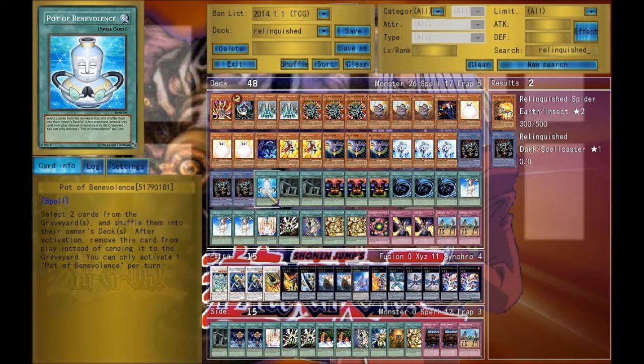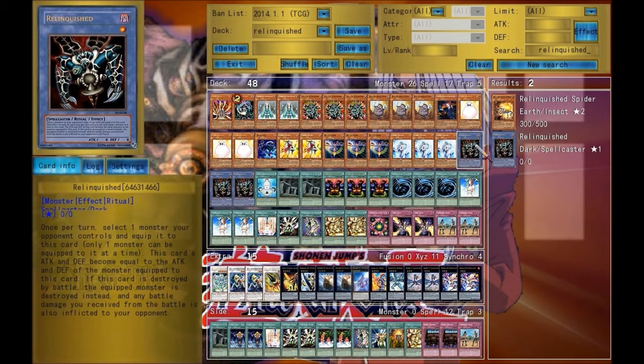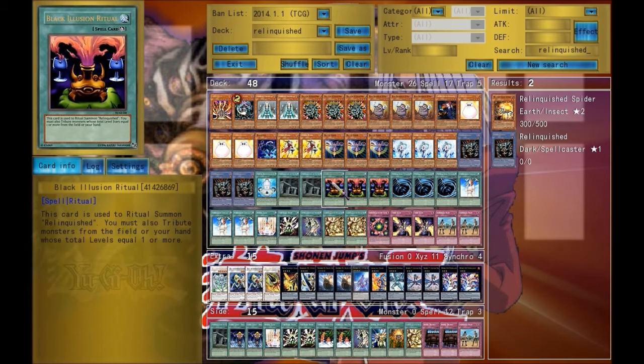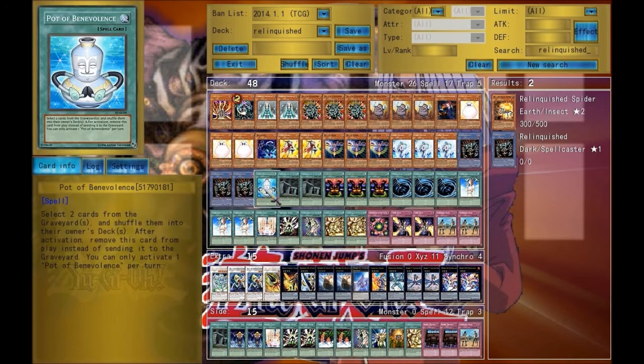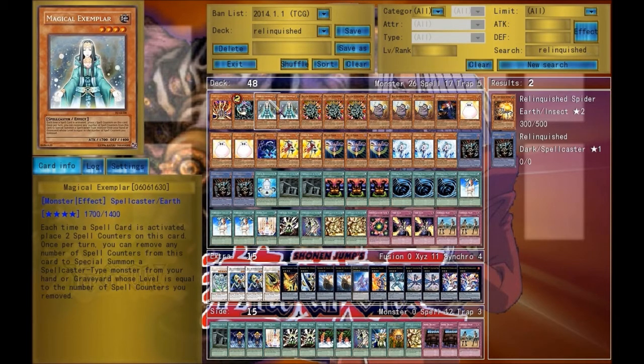Pot of Avarice — you can send two cards from either player's graveyard back to the deck. Most of the time I use it for these two cards because I want to keep Relinquished and Black Illusion in the grave. Yet sometimes I might send a Relinquished back to the deck depending on what I have, like if I can get one out with Magical Exemplar.